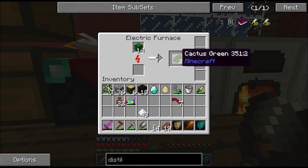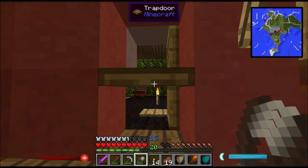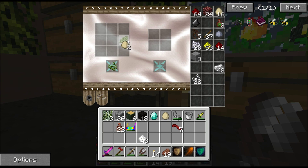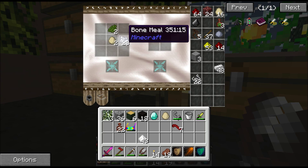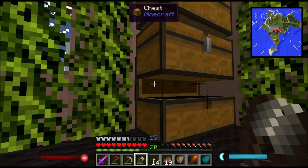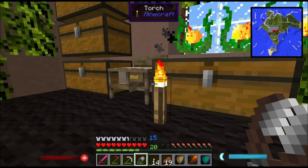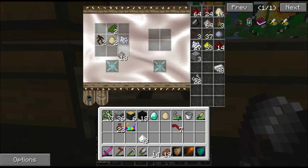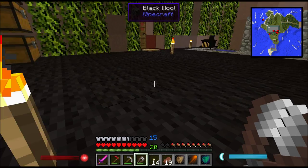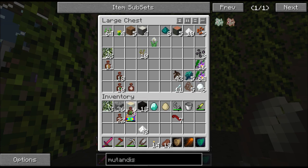We're going to need some cactus dye — put that here — some eggs over there, bone meal here, mandragora root — you're going to need a bunch of those. I also need a load of wood ash, which goes in the four corners. The thing we need is mutandis.